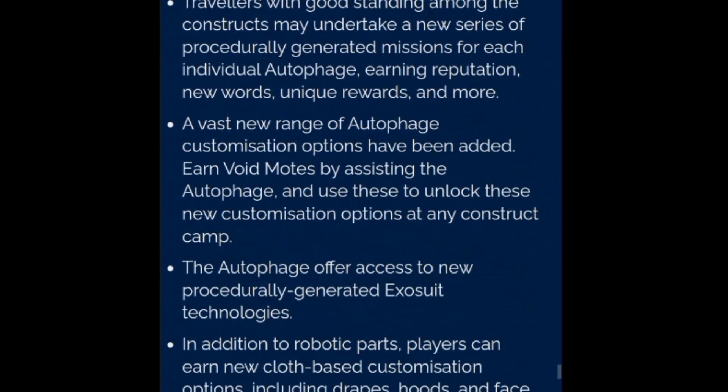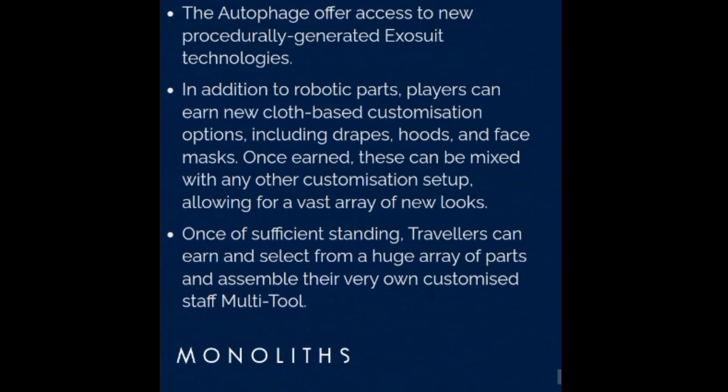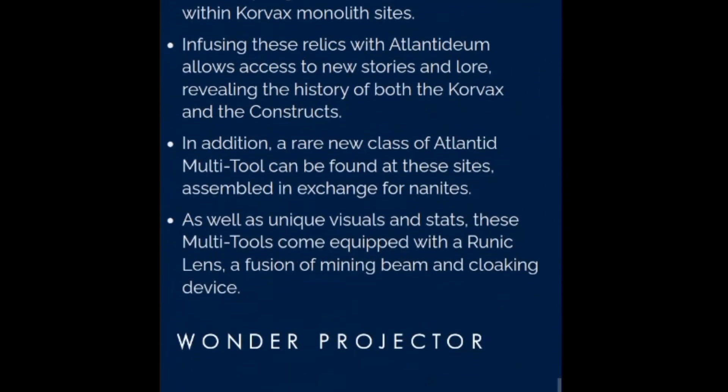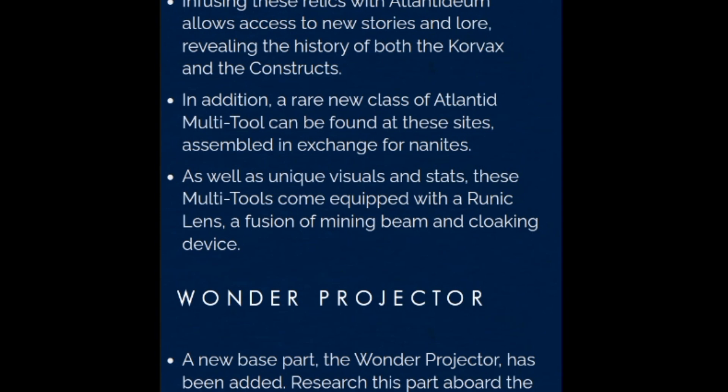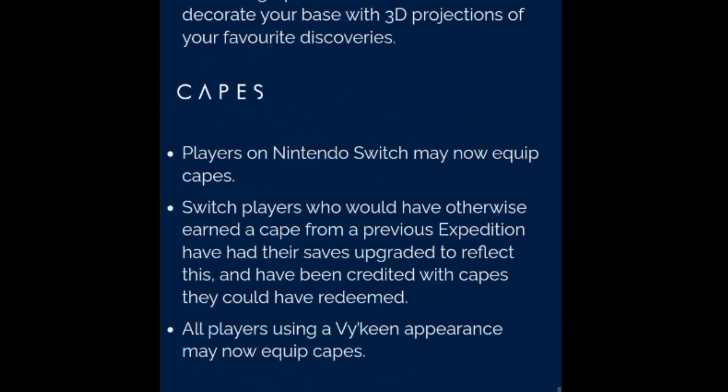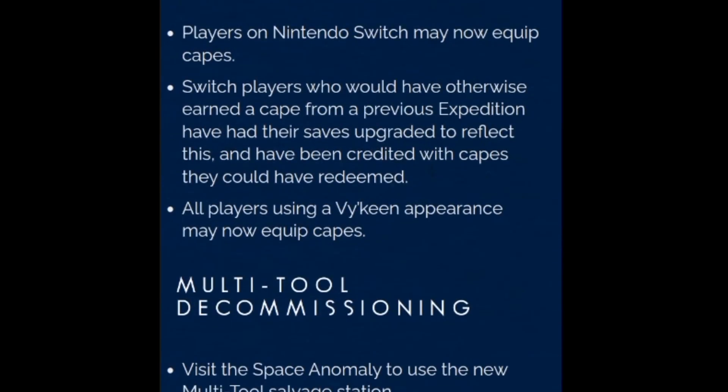Autophage lurk at planetary sites on many worlds. Earn the appropriate technology and your scanner will reveal their hidden camps. The Autophage have their own unique language to learn, with hundreds of words to collect and catalog. Improve your standing among these mechanical beings to earn exclusive new player titles. Travelers with good standing may undertake a new series of procedurally generated missions for each individual Autophage, earning reputation, new words, unique rewards, and more.